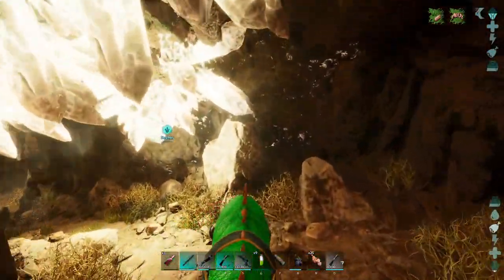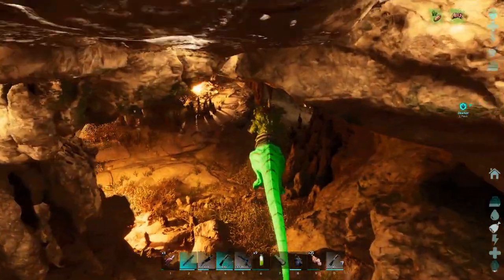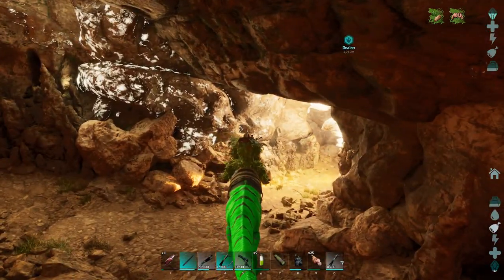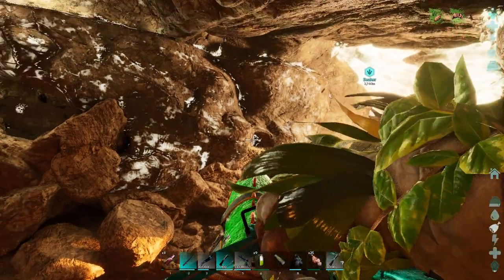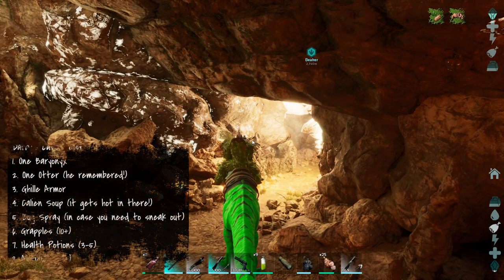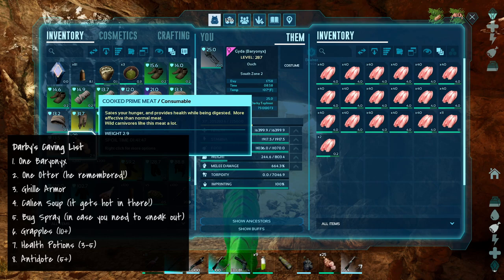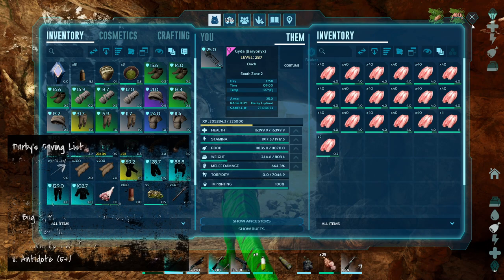Let's just make sure we're all geared up. Everything is loaded. I did bring grapples just in case. If we start getting bad we'll use the Calion soup. We have some extra food and we're definitely going to need antidotes. We have better armor too. The big thing in here is going to be — there we go — I killed a Dyla. It's going to be the mega rabies, that's the big thing to watch out for here.